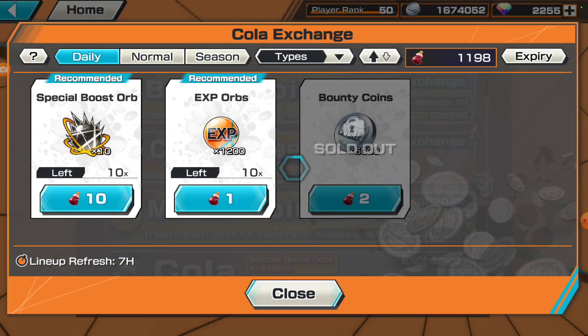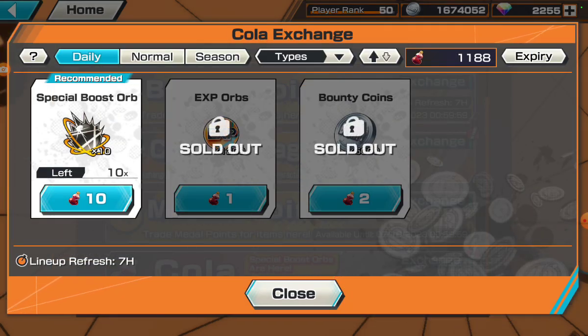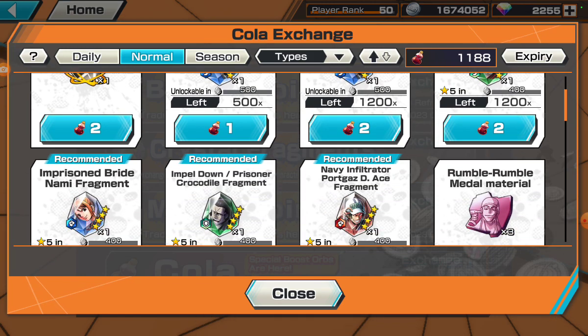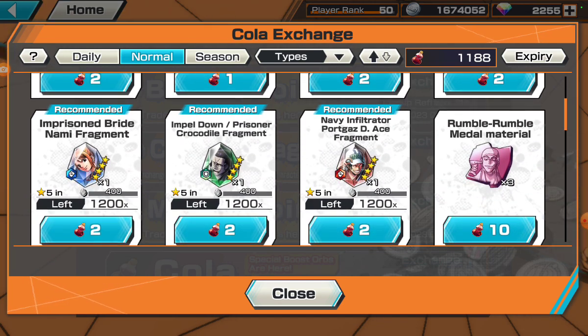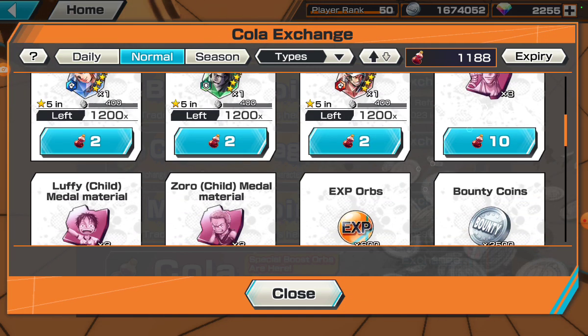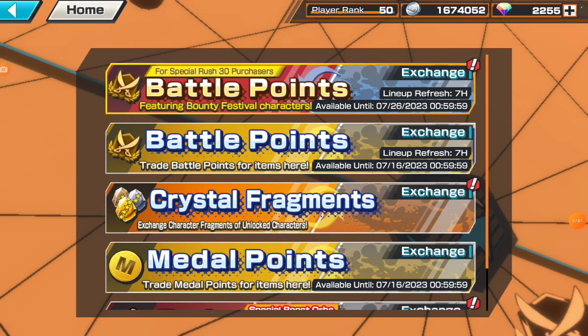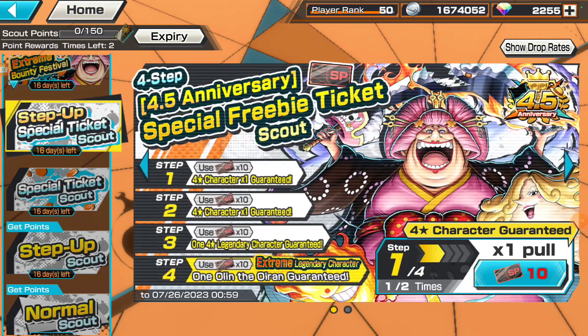You want to preserve your resources and spend them on the right things. If you want a unit that you love, make sure you have enough gems set aside for that specific unit. If you want two units, understand that you may need to skip certain banners. Always know how to manage your resources — whatever you want to do with them is up to you, but always make sure to manage them, because Bandai is very stingy when it comes to resources.